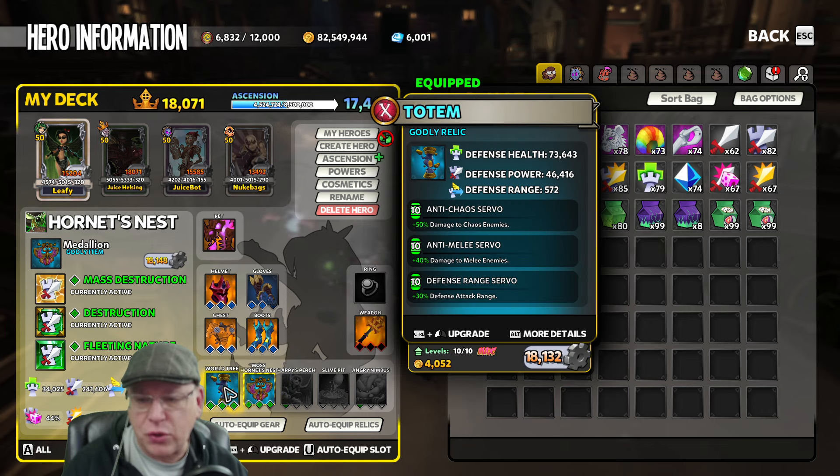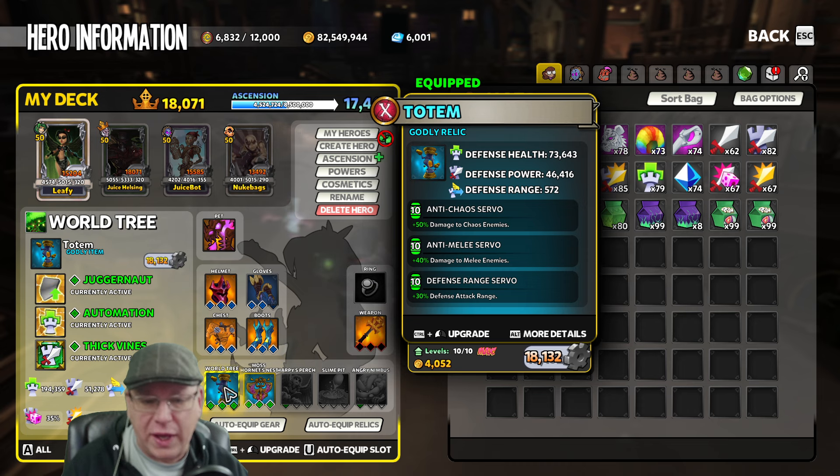I've got a little bit of a hybrid tree setup here - not full damage, yet not full wall either. It's kind of a mix, using Juggernaut Automation and Thick Vines with Anti-Chaos, Anti-Melee, and Defense Range on a Godly Range Totem.